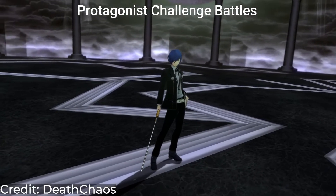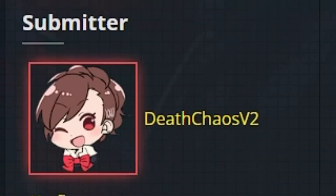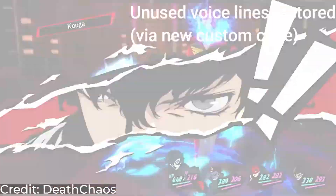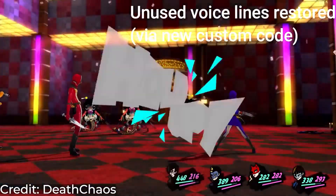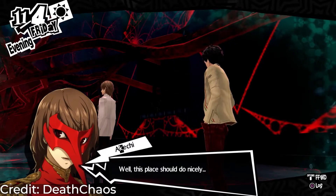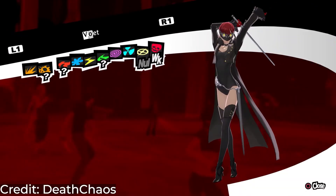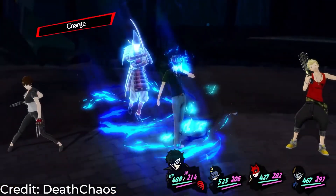Persona 5 EX is a collection of custom code patches and a mod made by Death Chaos V2. EX has a ton of newly added features and backports from Persona 5 Royale, which makes your game much more entertaining. This mod has a lot of features like Akechi Persona and a lot of new things related to him, other backported Personas and their skillsets, new voice lines, new boss battles, and lots of other stuff.